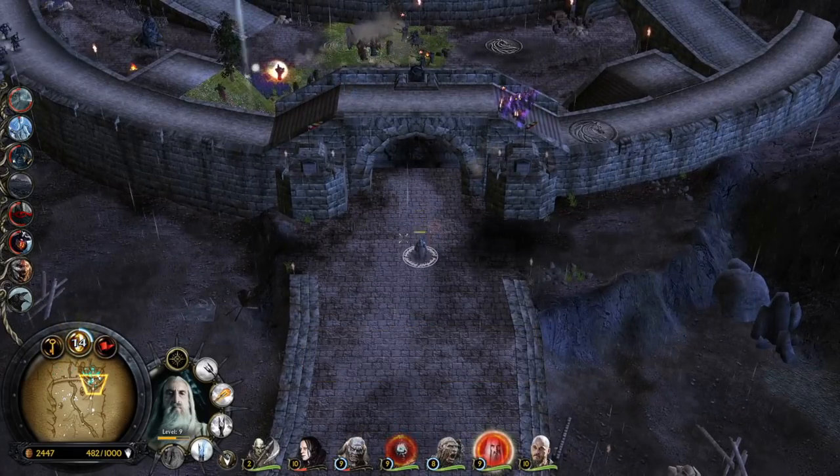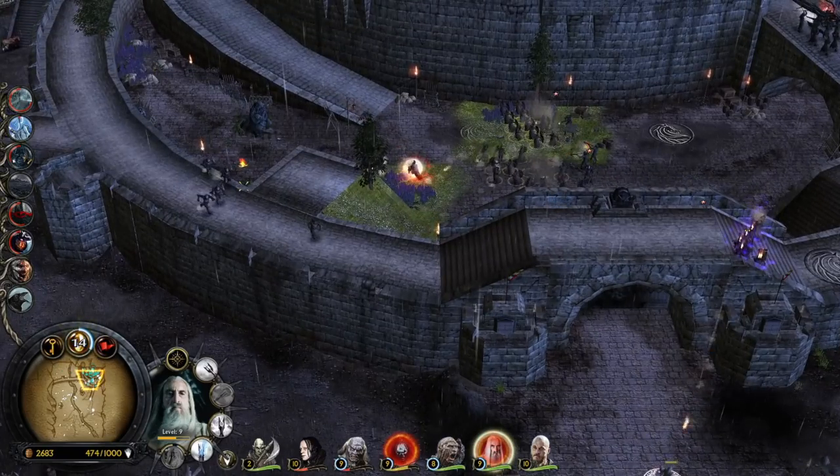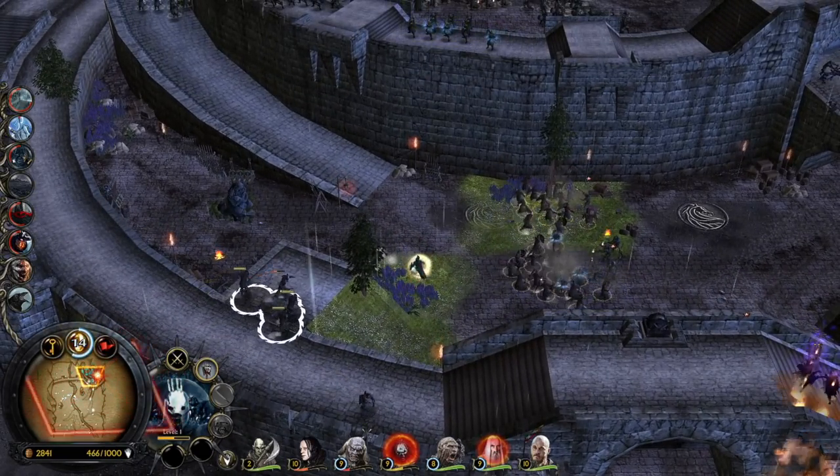Grima Wormtongue is getting away — that's good. Saruman — I can't even get there. I actually need to break the gate.